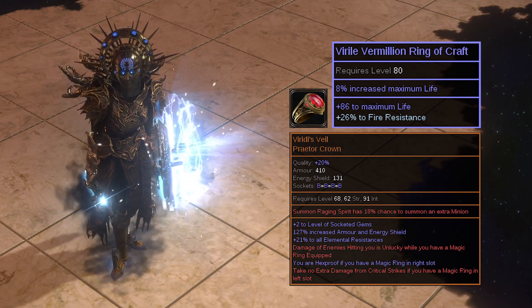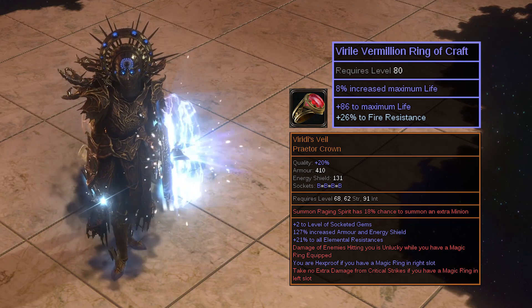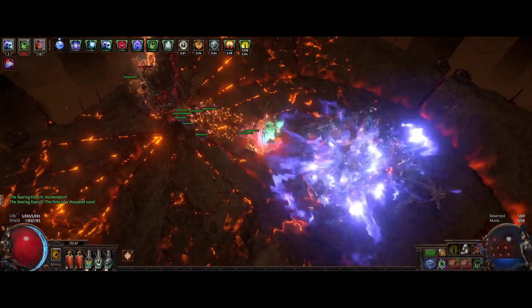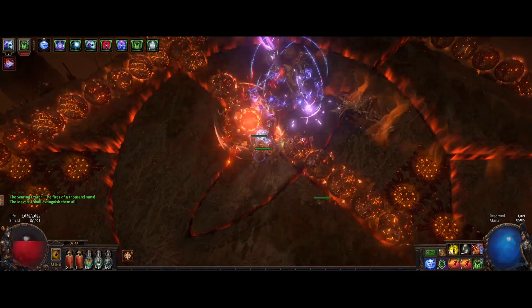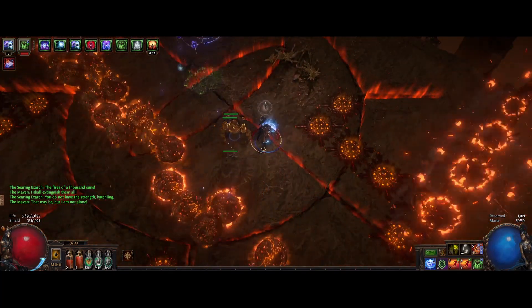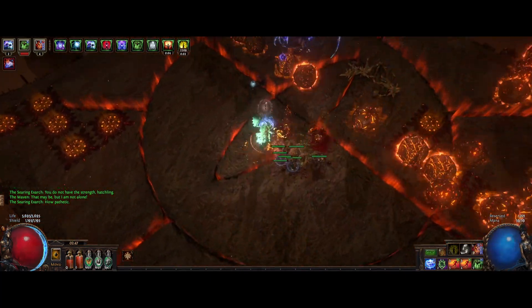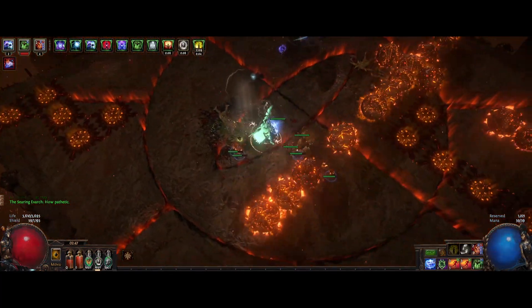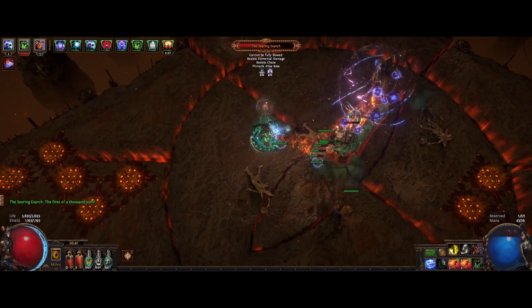That means the damage is rolled twice and the lower value is taken. Essentially, we're on average taking a lot less damage. The blue ring is in the left slot most of the time, so I can't get crit. If I need to be curse immune, I'll just swap the rings. This is a really good budget option for getting really tanky, because it helps in mitigating big damage spikes, which are what usually kill you. This also makes your armor much more consistently effective, because you take fewer big hits that essentially pierce your armor. We're close to capped true block too, with Tempest Shield and Bone Offering. If we can get some recovery on block, then we're chillin' in maps. We also have really good regen, thanks to Vitality and Stone Golem, which almost never dies because we're scaling so much minion life.